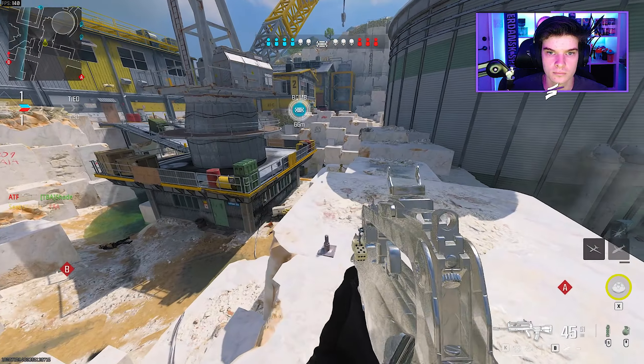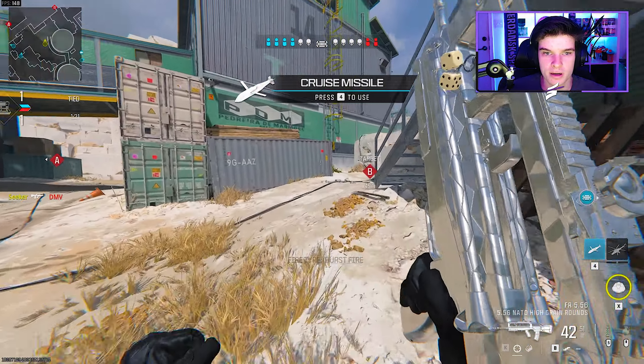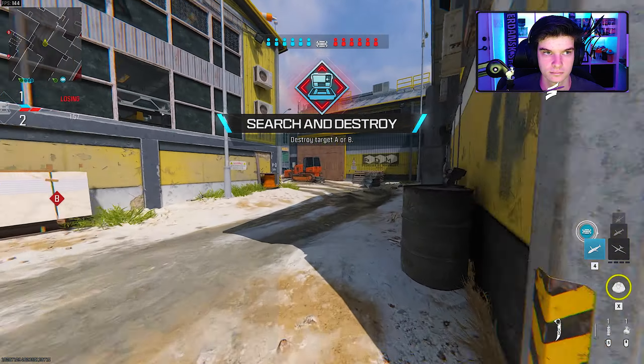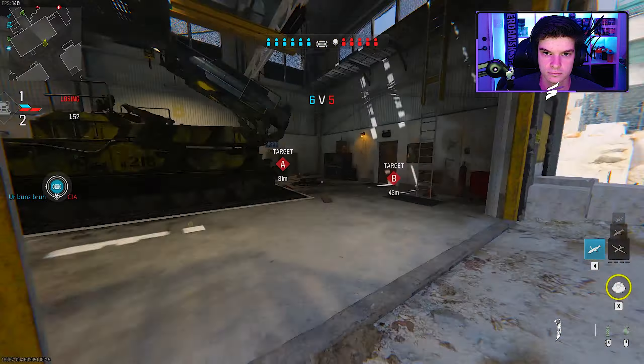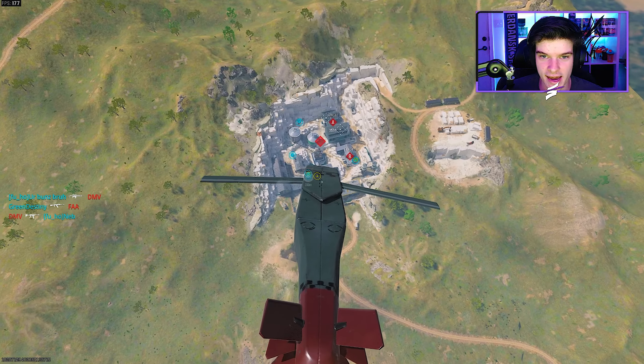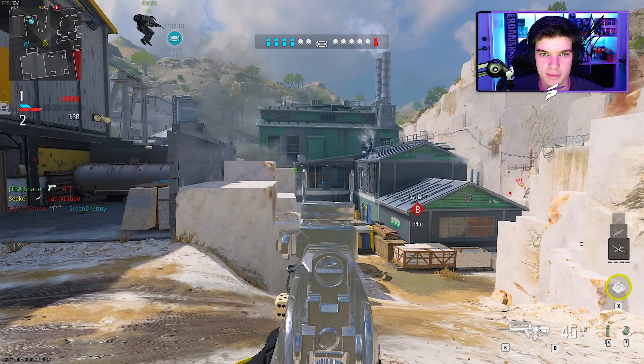Why do we have stuttering? Without the pack overlay logo, that at least proves I'm stuttering. I've got a cruise missile — one in middle, two inside the A building. I'm gonna get the guy in mid — he's dead. Last two are inside the A building, which means we can plant B, ladies and gentlemen. Nice, extra shot there.